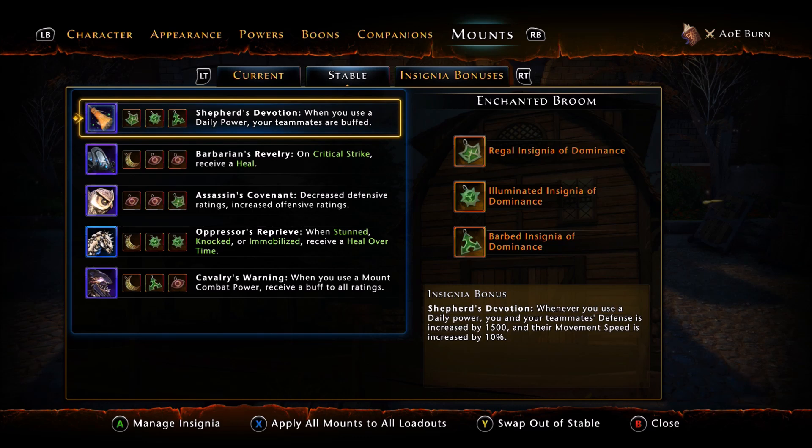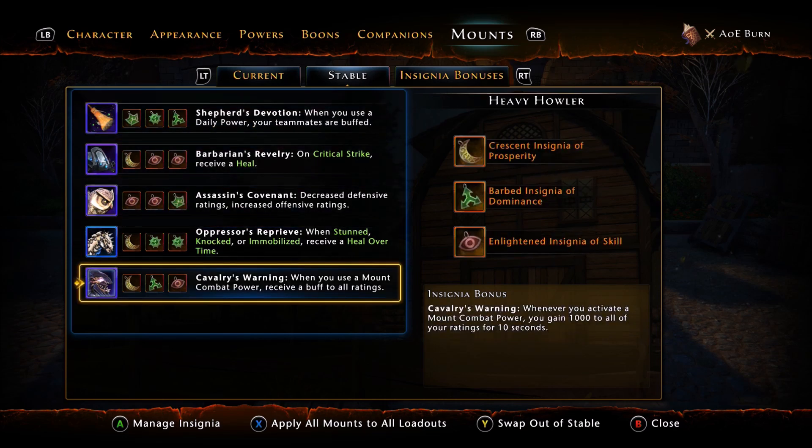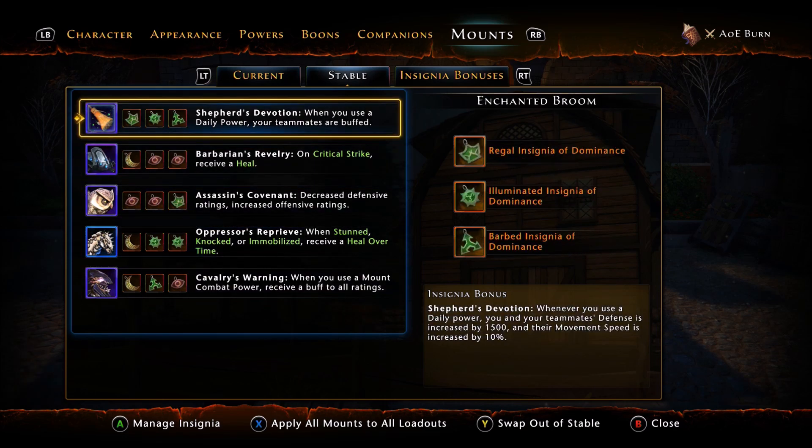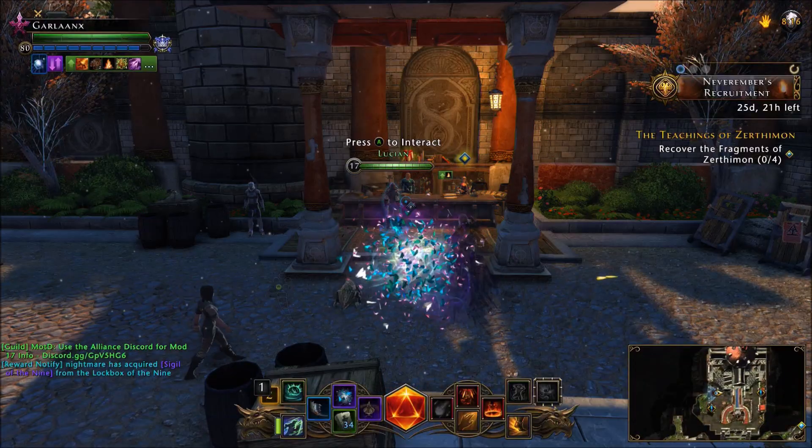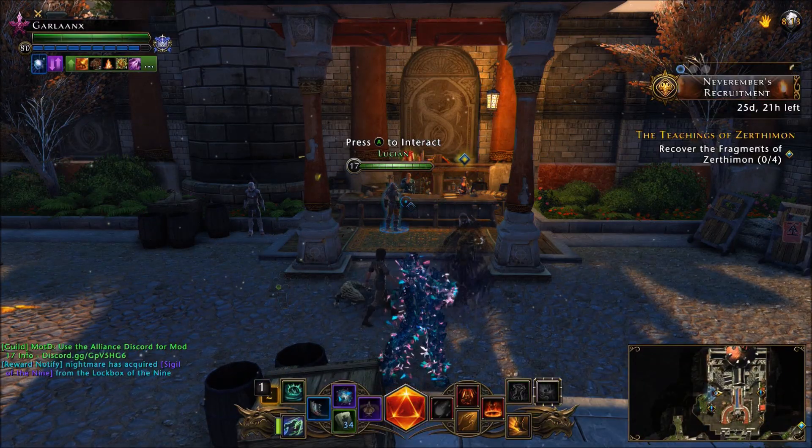$50 to get 15 Legendary Insignias to gear out a character doesn't sound like a bad idea, considering Cryptic sells Delver packs for $200, or the newest Fallen Apprentice pack in the Zen market is $100. So where are you getting more value for your money? Are you going to spend $50 and get 15 Legendary Insignias, or spend $100 and get a fancy butterfly mount you can dance with?